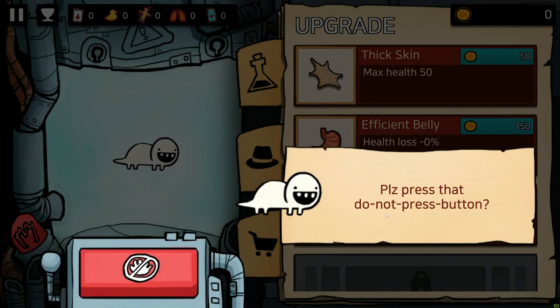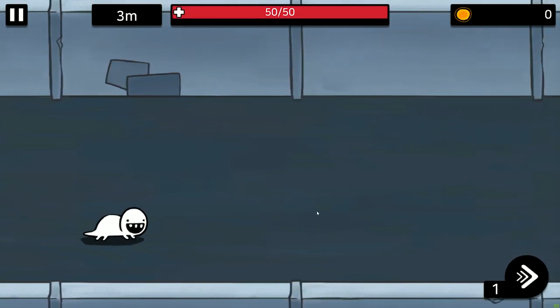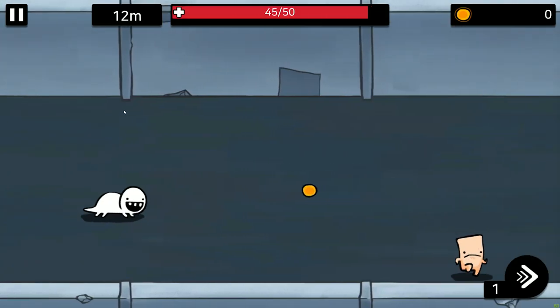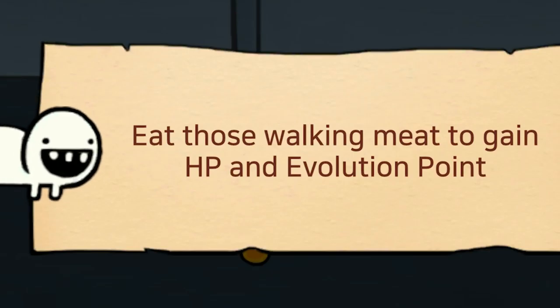Please press that Do Not Press button. I've played Lobotomy Corporation, I know what happens when you press the button. Well, for the premise of this, we'll press it. Apparently I punched it. What am I doing here? Press anywhere to control me? Up and down. Eat those walking meat to gain... eat those walking meat?